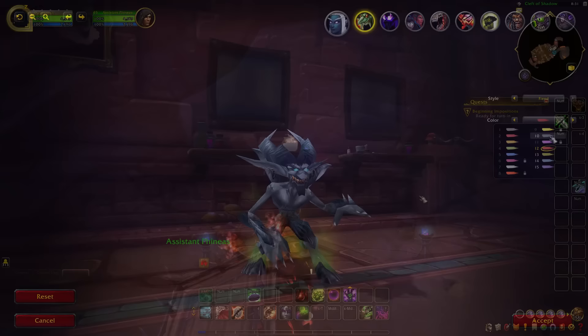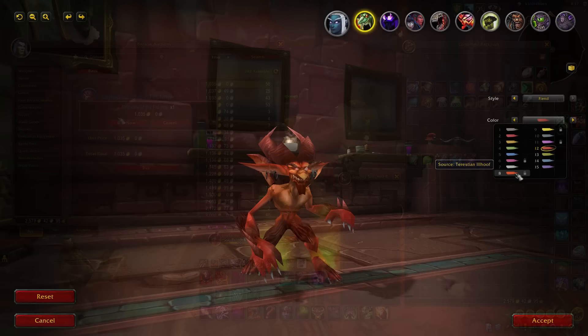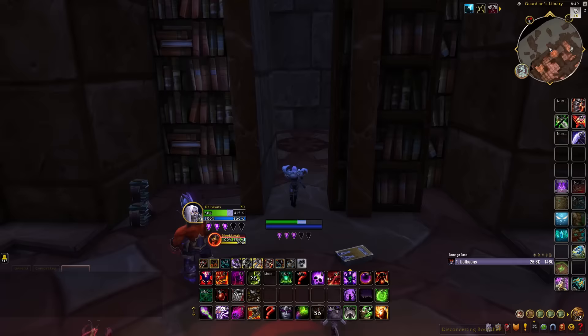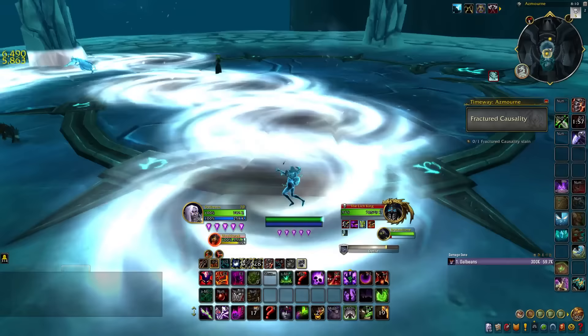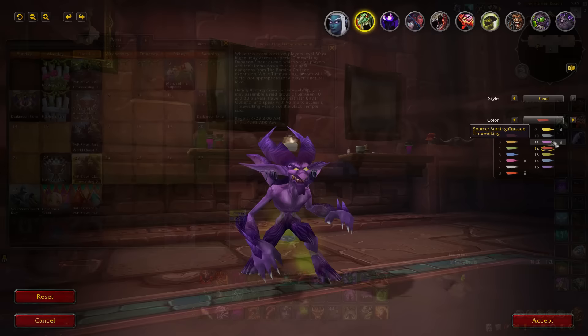Next, we have a variety of Fel Imps. The first option is the basic Fel Imp, which can be purchased from the Auction House or crafted with Inscription. The second variation comes from defeating Terestian Illhoof, located toward the later half of the original Karazhan raid, though this one only has a small chance to drop. The third variation, the Trickster Fel Imp, has a very small chance to drop from bosses slain in the Time Rifts in Thaldraszus. The final Void-Touched Imp variation can be purchased from the Timewalking vendor during the Burning Crusade Timewalking weekly event for 1,000 Time Warp Badges.